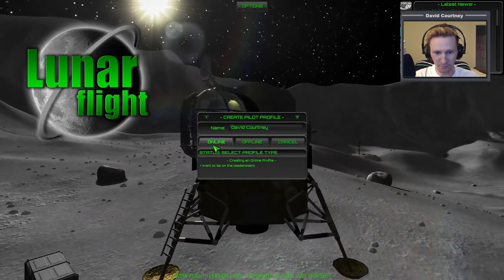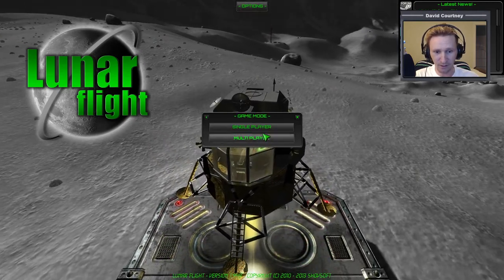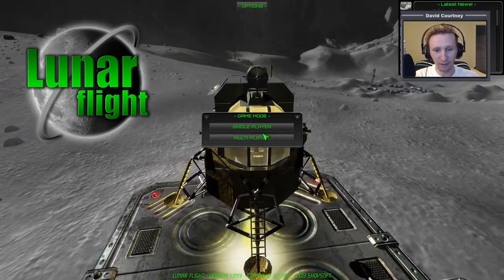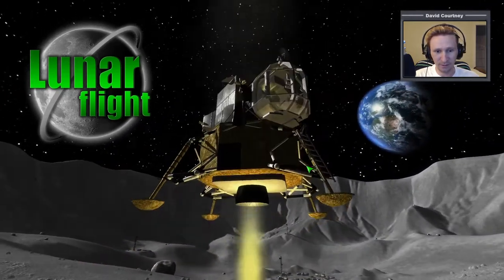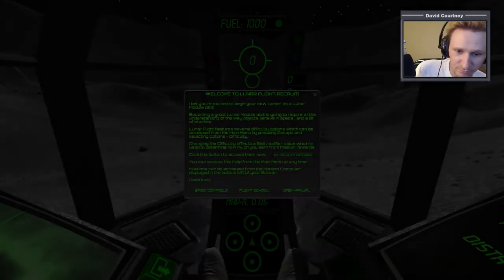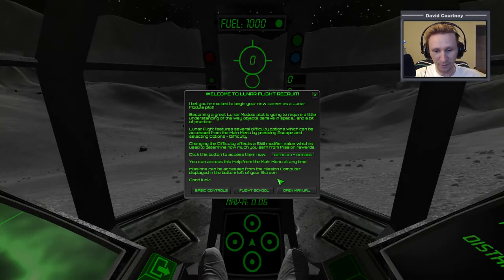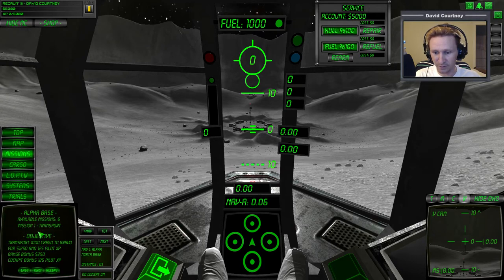We now have a rank one, level one, no-cash game and we're starting from scratch. We don't need the basic controls and tutorial anymore so we can close that off. For starters we are here in the easiest of the maps and we're just going to pick mission number one - it's a transport mission.